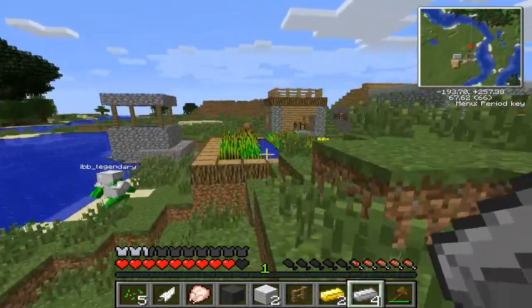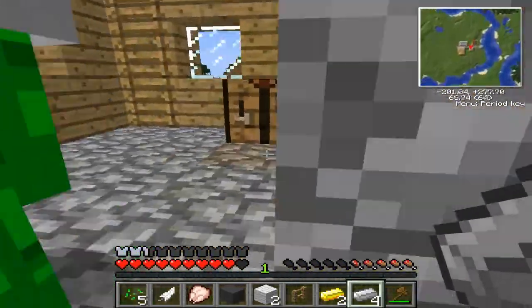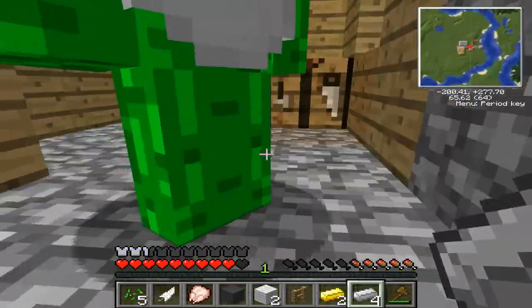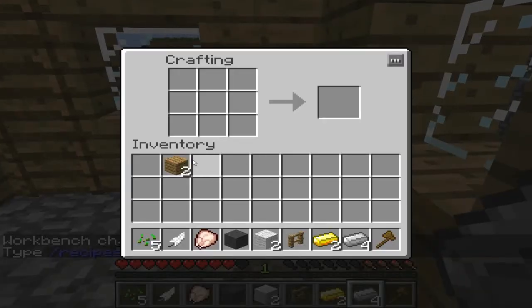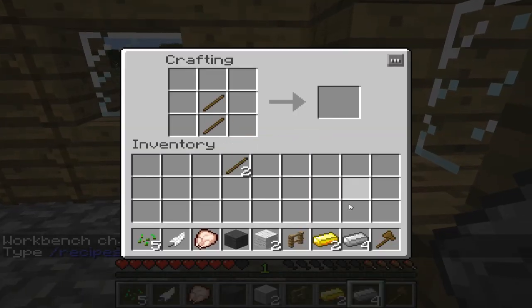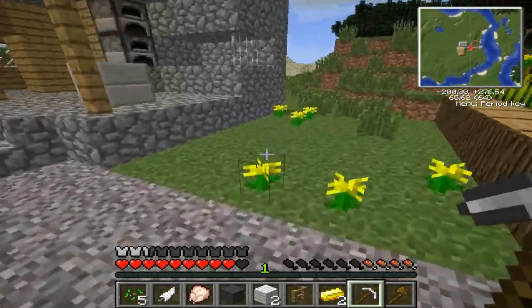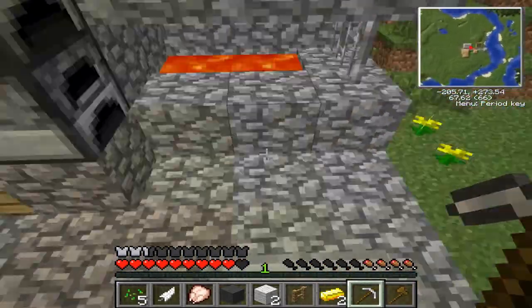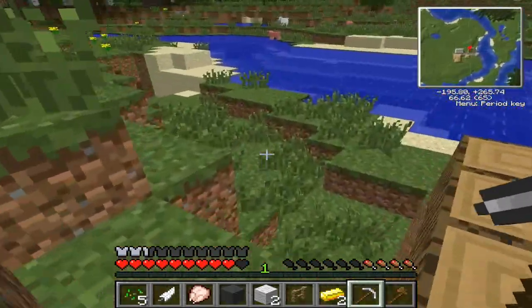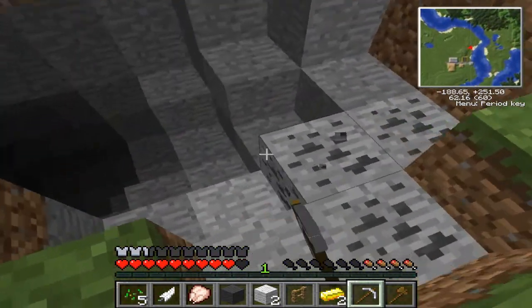Outta my way, fatty! Get outta here! Can we actually give ourselves some items with Not Enough Items? Or does it actually not work like in Technic? No cheating! I'm saying that it works in Technic. I don't know. I'm gonna get some wheat. We have to make some... um, crop thing. I can't remember the name of it. I'm still getting some coal — I've got some coal over here.